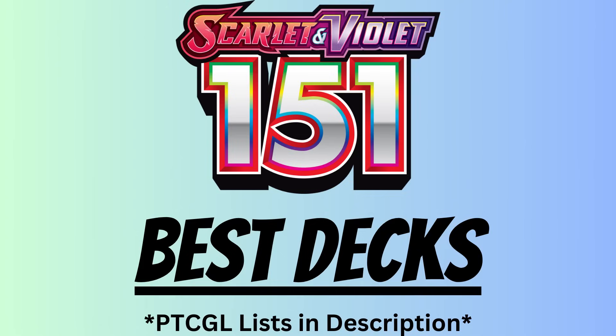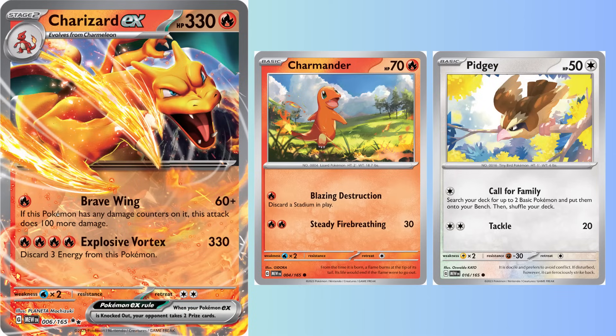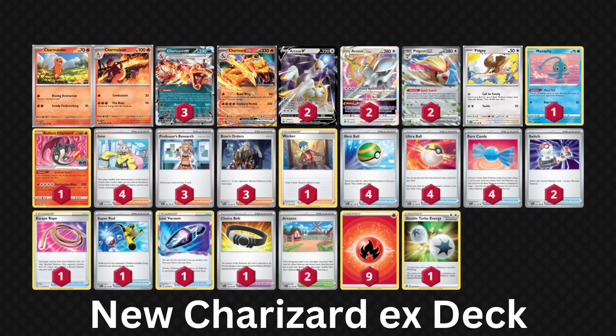I'll be playing them on stream nearly every day beginning at 2pm Pacific. I'll be kicking things off with the old decks that get new tricks, and chief among them is Charizard EX. After rising to fame last month, Charizard EX from Obsidian Flames gets some super straightforward upgrades. First, remove one card and replace it with the new Charizard EX. Then take out the old Charmander and Pidgey and replace them with the new ones. That's it, and now your deck is better.